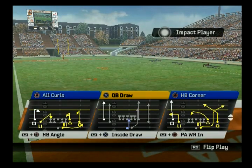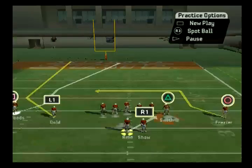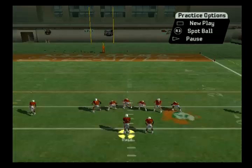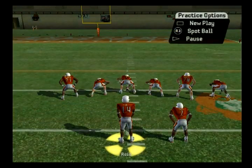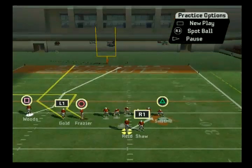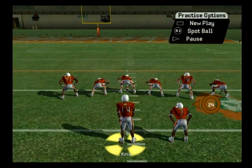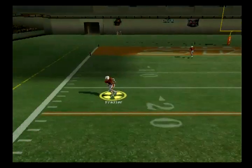Next up is PA Wide Receiver In — it's an okay play. There's no short zone beater, but whenever you see that switch combo with the wheel and the post, I always want that to the strong side of the field, so this will be a right hash play. Against man, all three routes are great. Both routes on the left are cover zero beaters, but cover zero only. If you see cover one or two, you pretty much have no choice but to go to your dig over the middle. If you don't feel safe throwing over the middle, you can motion him to the left and now you have an out route — a bit safer against man. Play action, throw it to him and he's off to the races.